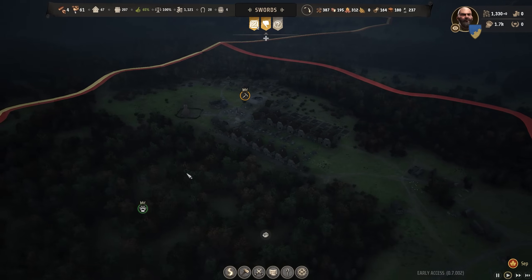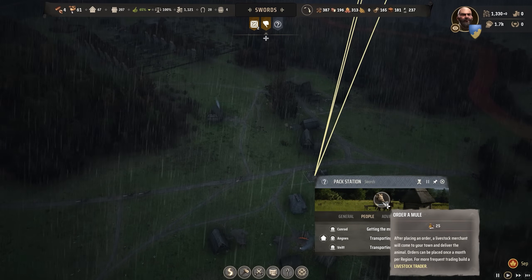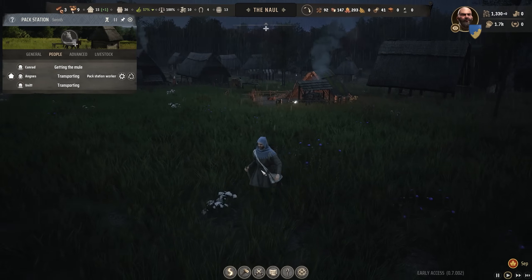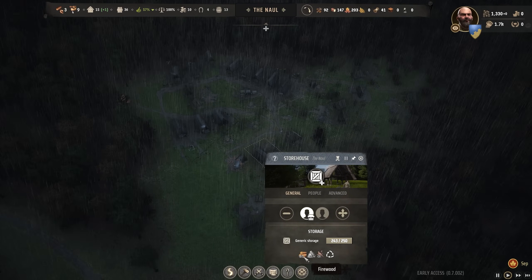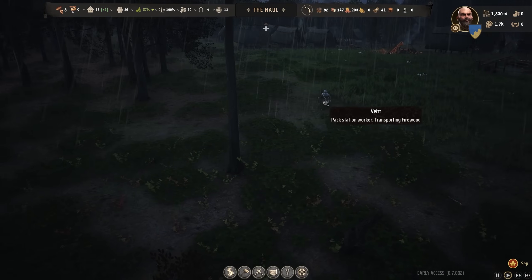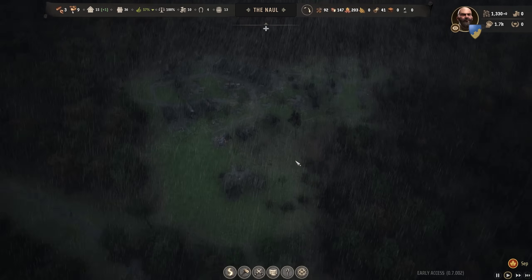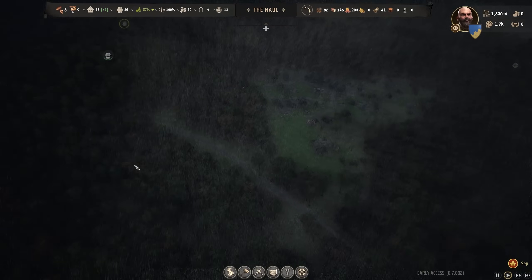I'm going to zoom all the way back and see if we can find that pack station - see where they're at in their journey. Getting the mule says Kunrad. I'm going to order another mule. It says transporting firewood - he must have actually picked it up. So basically they picked up charcoal, dropped it in a storehouse, went to another storehouse to get what they're owed, and then brought it back. That's great - they don't need to access the pack station in the other settlement. Very interesting. Good to know.